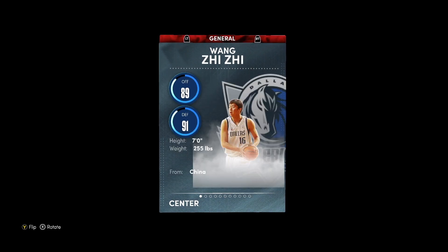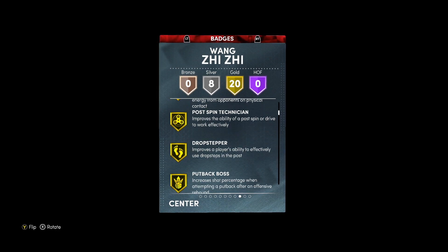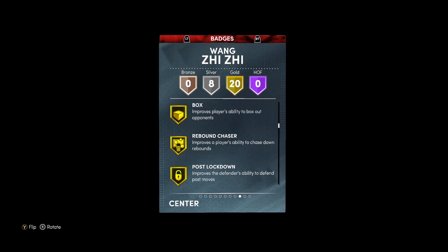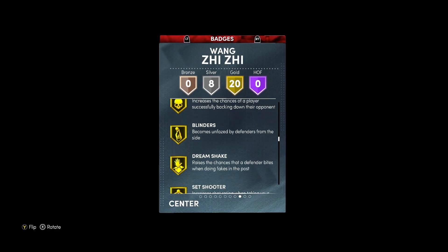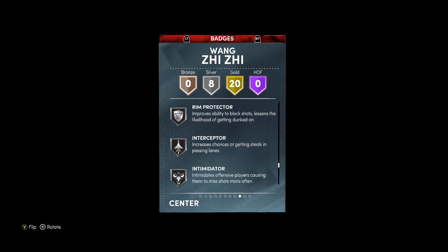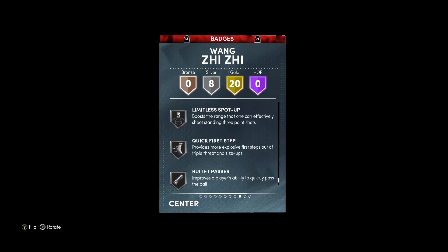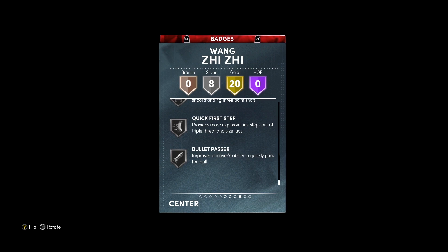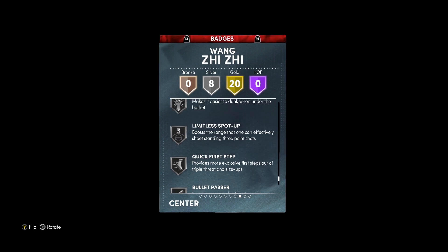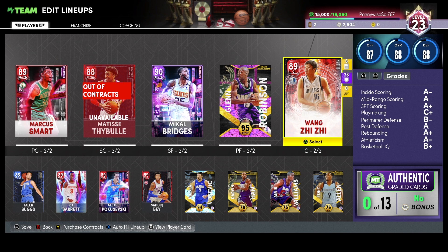He's got 20 gold badges — goal catch and shoot, core specialist, post wing technician, box rebound, chaser, worm, back down punisher, blinders, set shooter, sniper, green machine, silver rim interceptor, intimidator, pogo stick, limitless spot-up on silver, quick first step on silver, and bullet passer. This card looks really really loaded, so let's hop into freestyle and check out his jump shot.